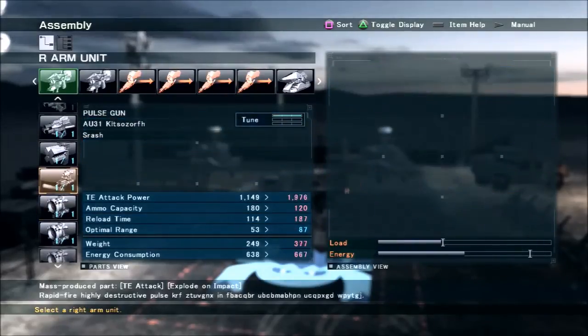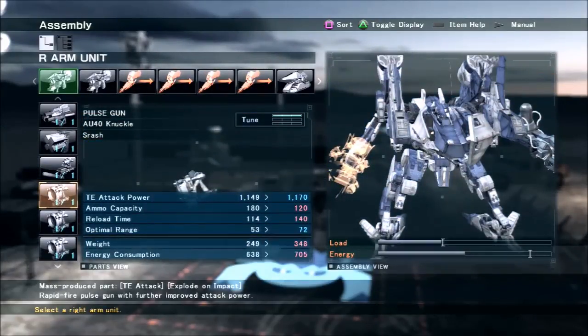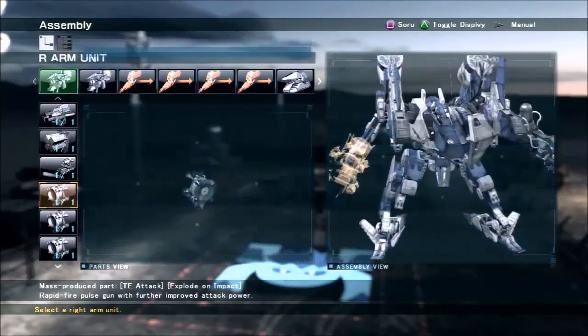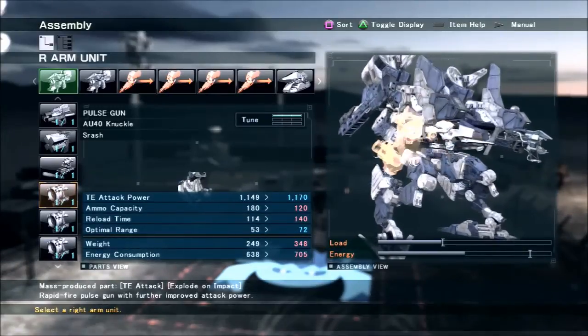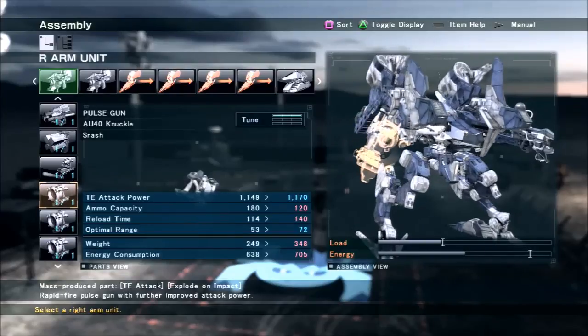Your other option is the Kingfisher and the Knuckle. The Knuckle is basically the extreme version of the Neodori 3 — it does a little bit more damage per shot but fires 8 shots at once instead of 6. However, it costs a large amount of energy and is very inaccurate. If you can get in close, the Knuckle will do really good damage and serve you well, but you have to figure out how to make it work.